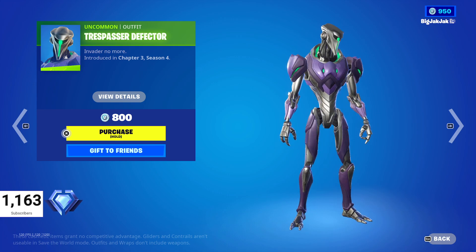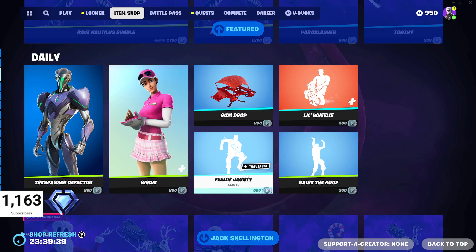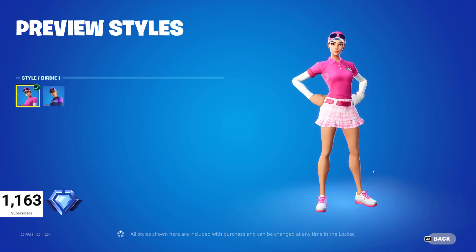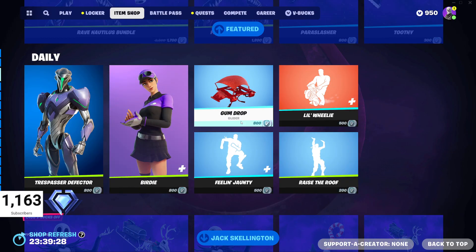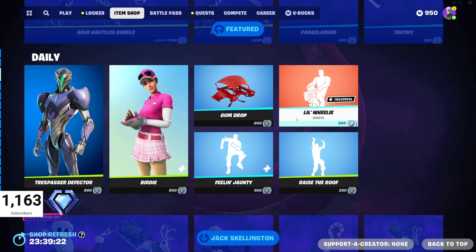The Trespasser Defector is 800 V-Bucks, no styles — that's it, straight up. Then we've got Birdie in here as well. She has a couple of different styles: the Fairway Finisher and the OG Birdie. 800 V-Bucks for her, which is pretty good.